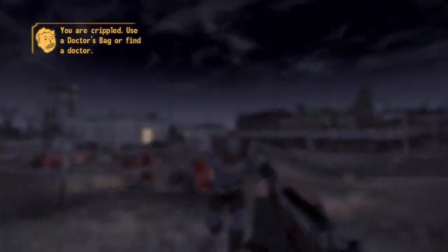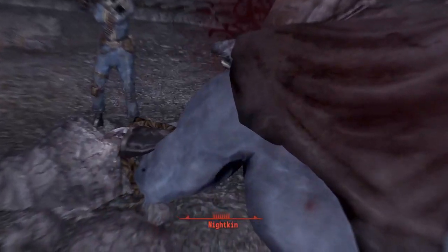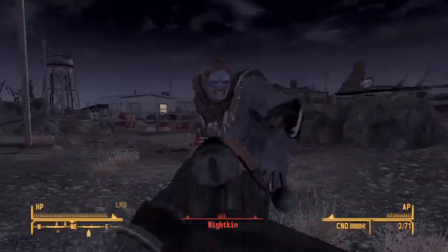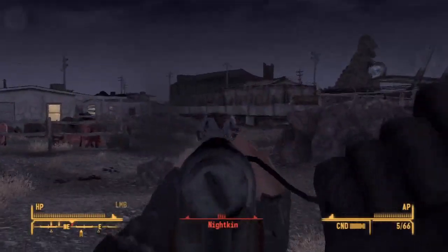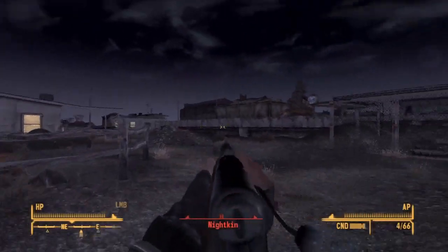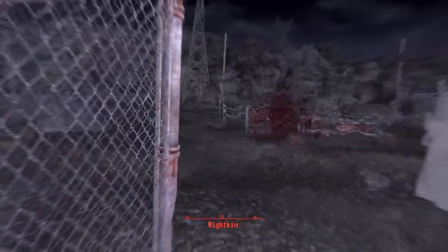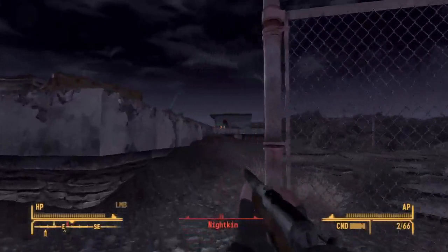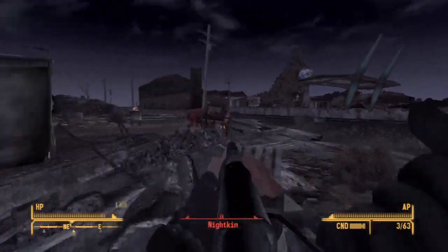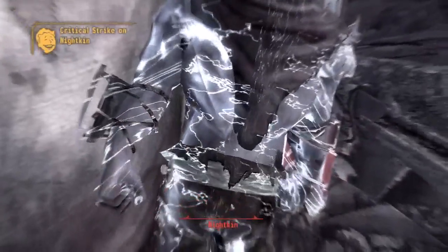These guys are pretty scary — the fact that they can go invisible at any time is crazy. I bust out the varmint rifle. He starts running away and you cannot let him run away; you have to kill him in order to help with the brahmin quest. You can still lock onto them even when they're invisible — I don't think you could do that in Fallout 3. Make sure you don't let him run away. I got very lucky — I got him!